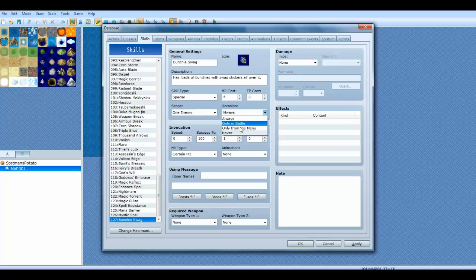Occasion — you can either choose to use it always, which means from the menu and in battle, only in battle, only from the menu, or never. You can actually have a skill that you can't use — there might be a purpose to that if you can think of one.